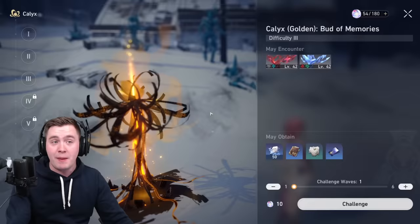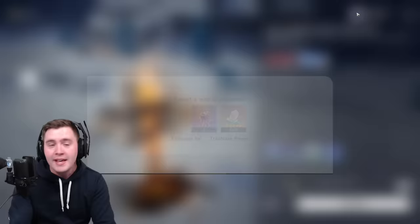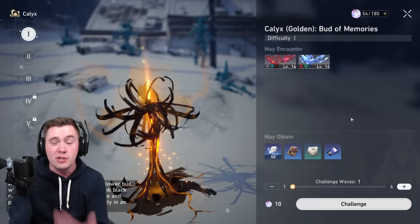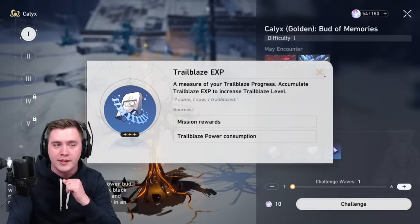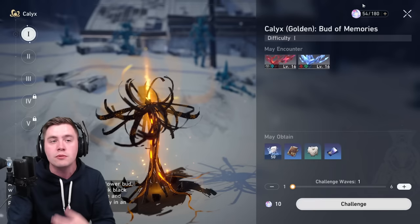At this point in the game, you're going to be able to spend your Trailblaze Power for the first time, and it's very important that you do use this up. Once you reach this point as a new player, there's almost no reason not to just spam it all and use it for Adventure Rank experience or Trailblazer experience, because you're not going to get to the next world tier for quite some time, and you might as well get this on cooldown and progressing your account.